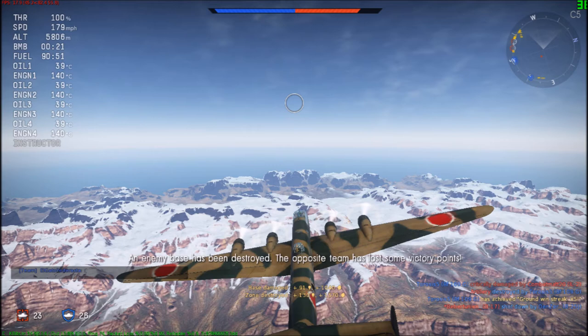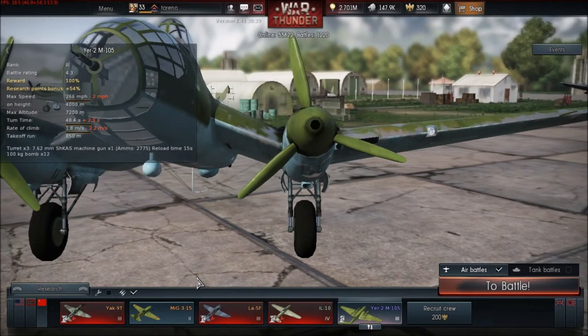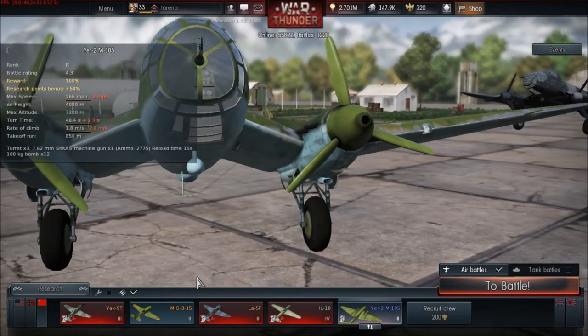For base damage we got 91 points and 1,040 Silver Lines. For zone destroyed we got 130 points and 1,570 Silver Lions. Interestingly, destroying a base gives more RP than an aircraft kill, and just damaging it gives roughly equal RP. Bombing bases seems like it could actually be a good way of getting RP and Silver Lions.